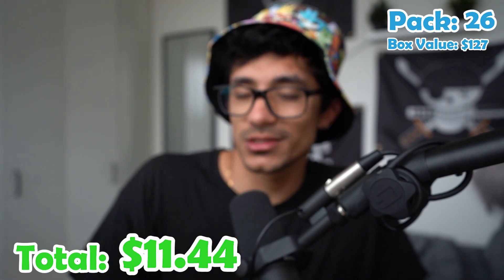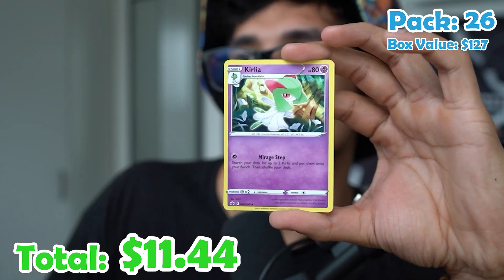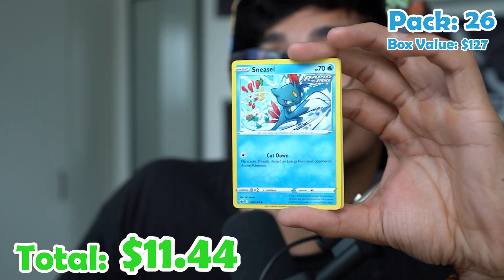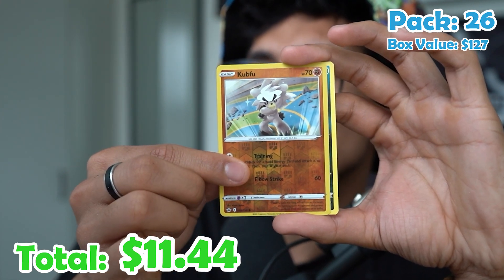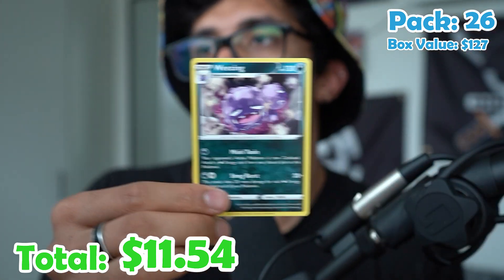Pack twenty-six. Fire energy, Thwackey, Kirlia, Ledyba, Porygon, Swirlix, Sneasle, Snover, a Kubfu reverse, and a Weezing — non-holo.